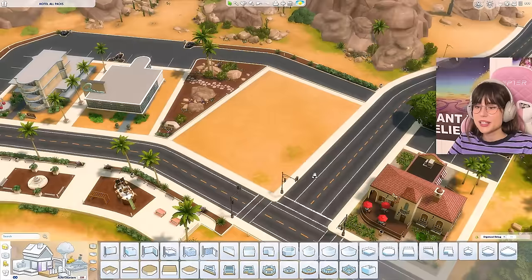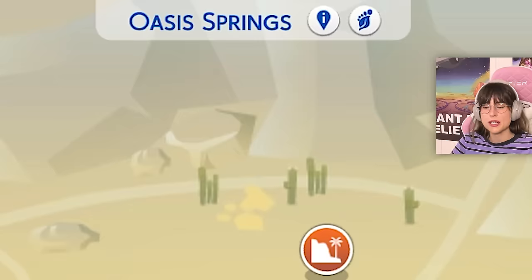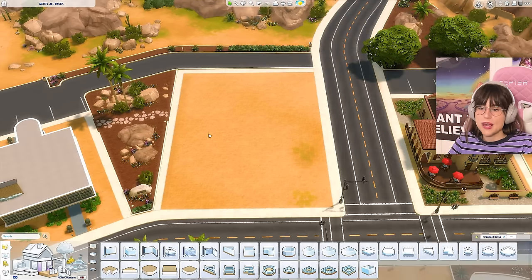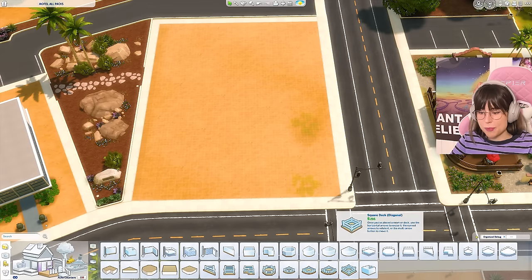I'm on my little lot in Oasis Springs — I've never built in this world before, but a motel kind of fits in here. I mainly chose this lot because it was big and had good lighting. For this build I want to take inspiration from motels in the US from the 1970s era.